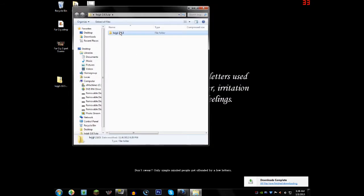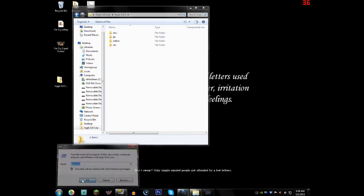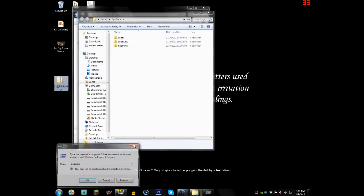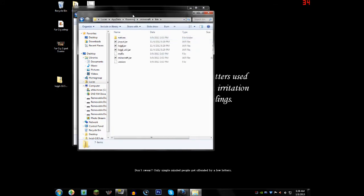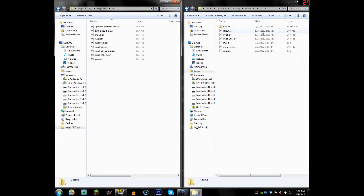Then you open it up and go to your AppData through Run. You gotta use Run, then type in AppData and hit okay. Go to Roaming, then Minecraft, then Bin. You'll see a few jar files here — those are the ones that come with Minecraft. You want to find the corresponding ones from the LWJGL download.